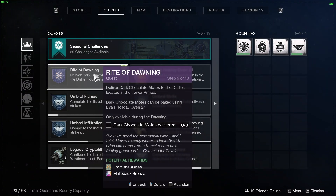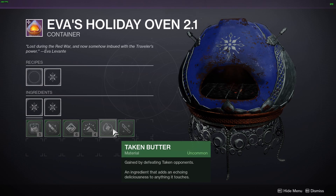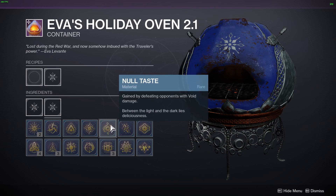Step five: bake three dark chocolate motes and deliver them to the Drifter in the tower. Dark chocolate motes are made with Taken Butter, Null Taste, and Essence of Dawning. Essence of Dawning drops from any activity in the game. Taken Butter is gained by defeating Taken opponents, and Null Taste is gained by defeating opponents with void damage.